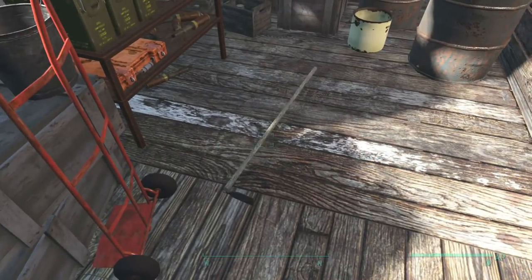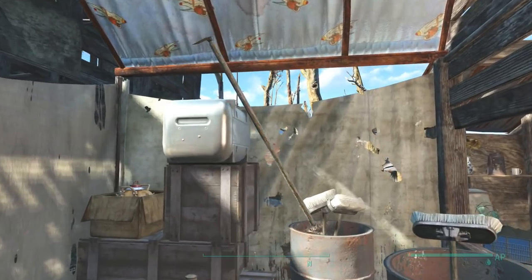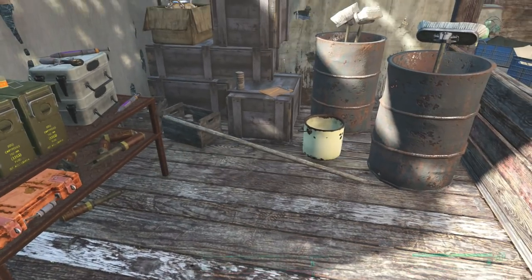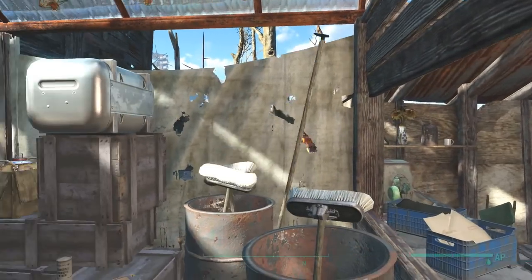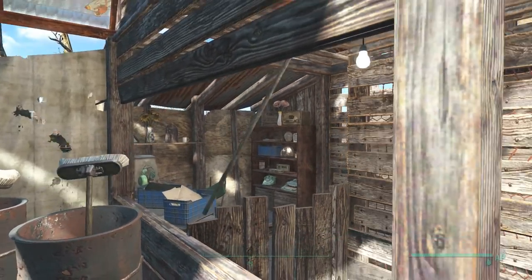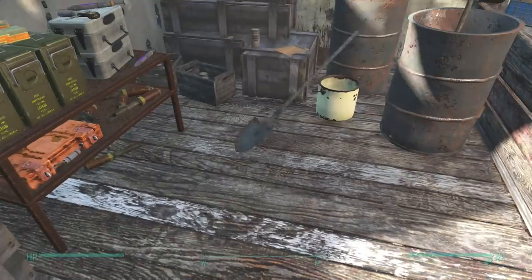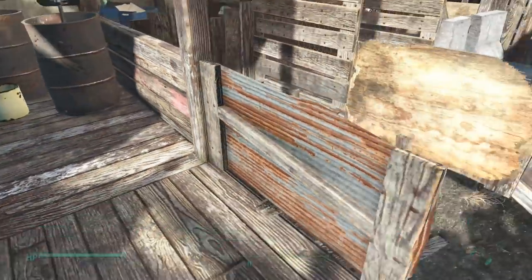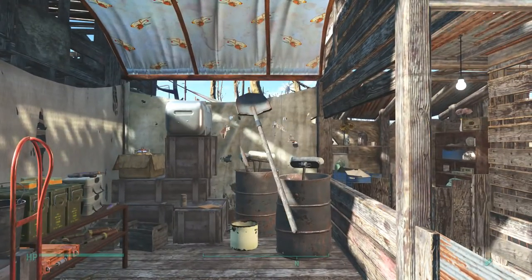A tip on dropping items on shelves: when you place something and it's sitting on the shelf, when you drop it it'll vibrate and shimmy a little bit. If you leave it like that and come back, sometimes it'll shake itself off the shelf and blow things all over the place — like when you touch a car and it vibrates and kills you, it's the same sort of phenomenon. What you can do to avoid this is always drop it from a slight height, let it land on the surface on its own. The game figures it out a lot better that way and it's much less likely to shimmy.